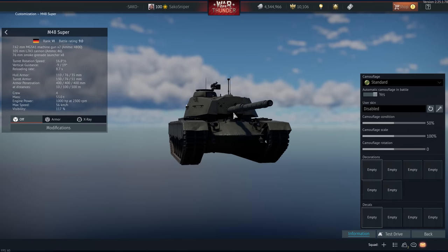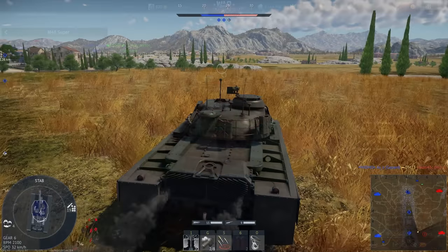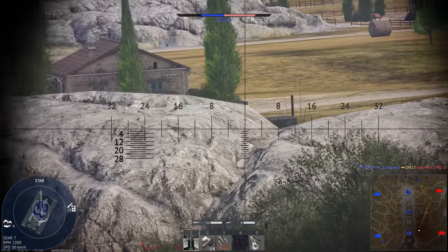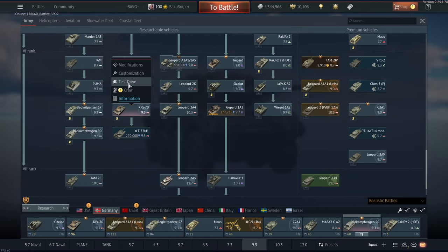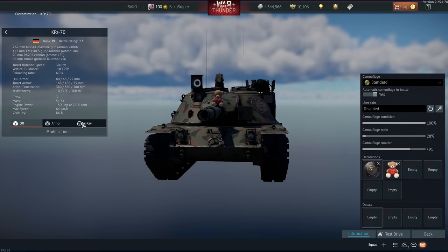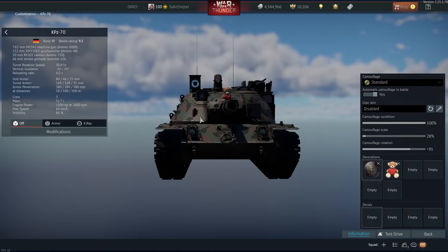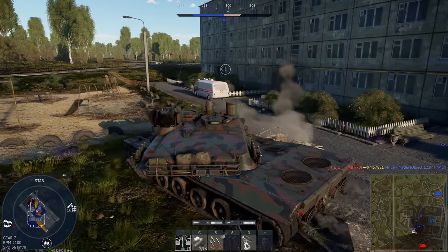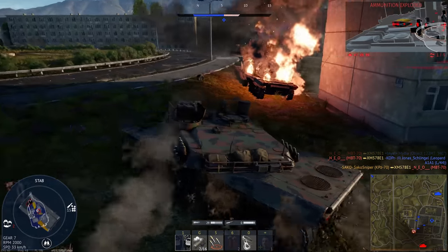Two vehicles which have also declined steadily: the M48 Super and the KPZ-70. The M48 Super is an old M48 hull with a modernisation package — it has composite screens on the front giving better protection against chemical weapons, and we have the DM-33 round. The KPZ-70 was a joint venture by the Americans and Germans that went nowhere. The driver and commander are located directly behind each other, so one round penetrating there kills the tank instantly. Both have had better days — I don't play these at all anymore.